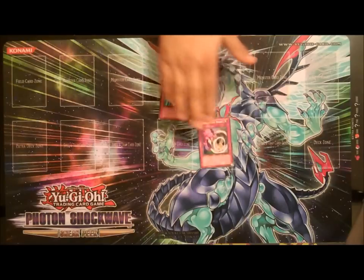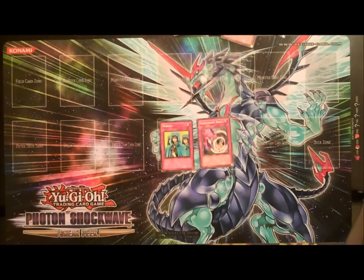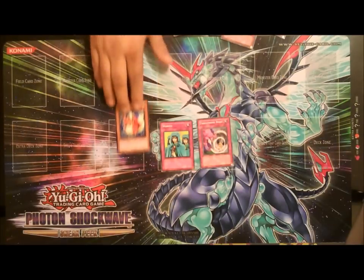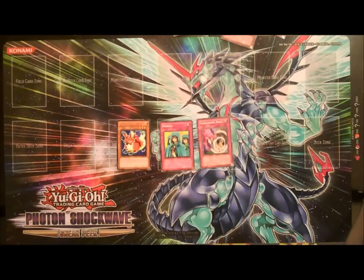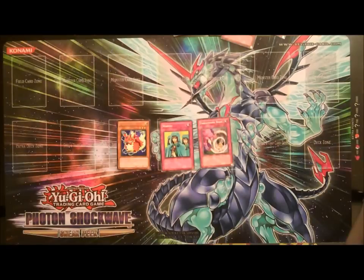I'd also run some chainable traps like Waboku and Threatening Roar. The nice thing about Waboku is it works with Watt Squirrel so that Watt Squirrel doesn't take damage, and you can negate a bunch of their creatures' attacks. Also, with MST and Heavy Storm, you can chain Threatening Roar or Waboku and keep your monsters on the field a lot longer.